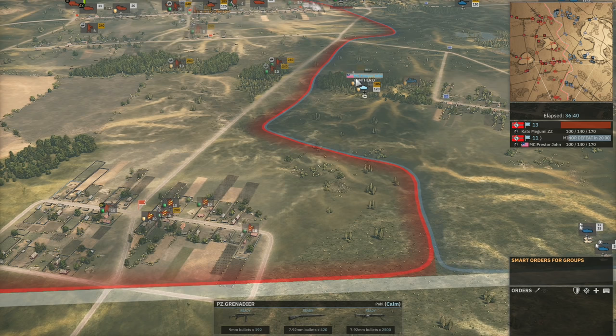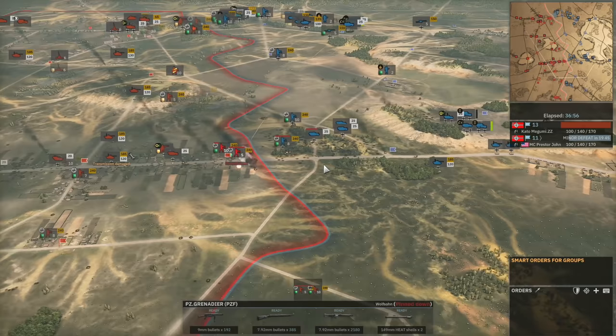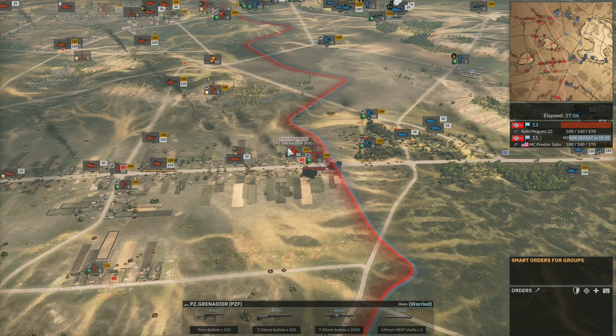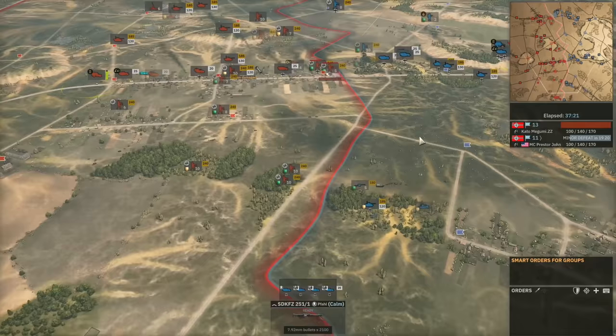The Panther D helps pin down the Panzergrens at range. 120mm mortars are now being utilized by Presta John — not very accurate but they can certainly pin down units quickly. The Panzergrens on the edge of the town are pinned, though the ones further in maybe not so much. Presta John probably wants to take back that point just to stop the bleeding — push this bottom flag to get back to 12-12, then maybe take the next flag to get 13-11 in his favor.